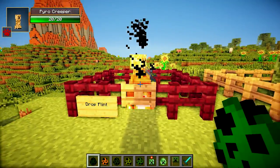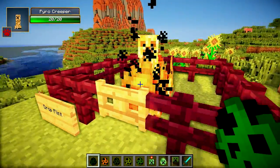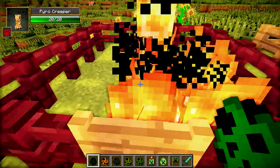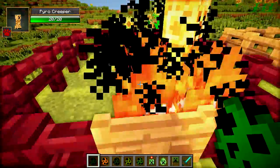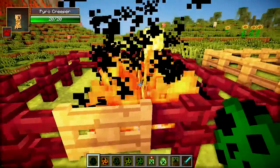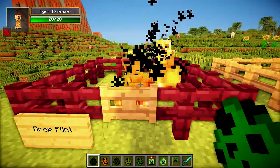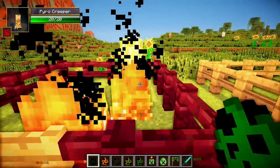The first creeper I'm going to show you is called the Pyro Creeper, and if any of you have ever played Team Fortress 2 you're probably going to be able to guess that these guys just set everything on fire. When they walk they actually set the blocks below them on fire, leaving a fire trail behind them, and when you get contact damage from them they'll set you on fire and give you that horrible tick damage.